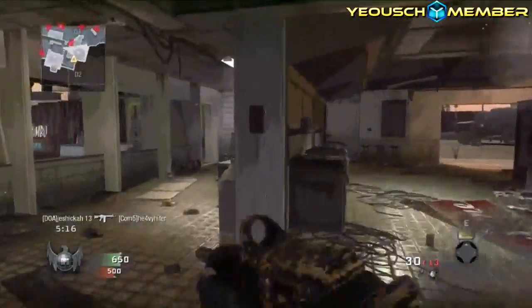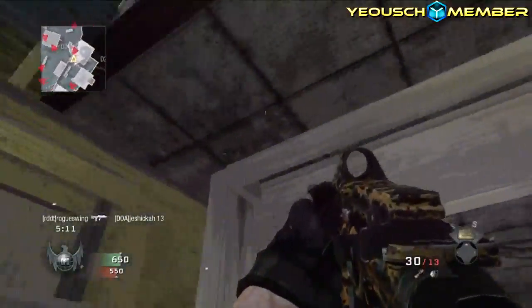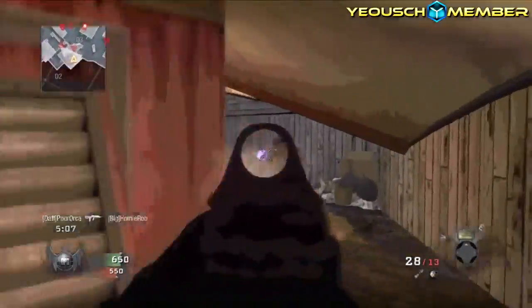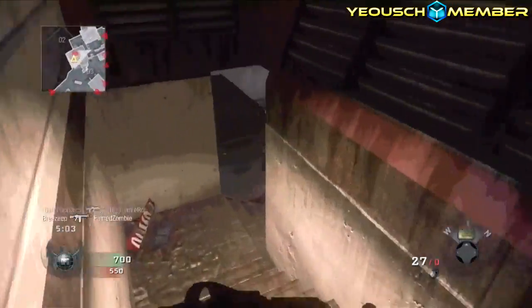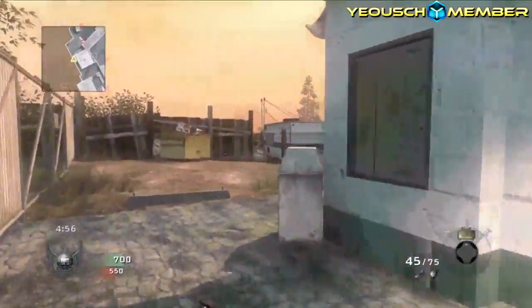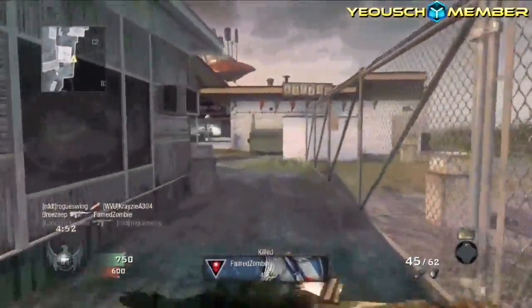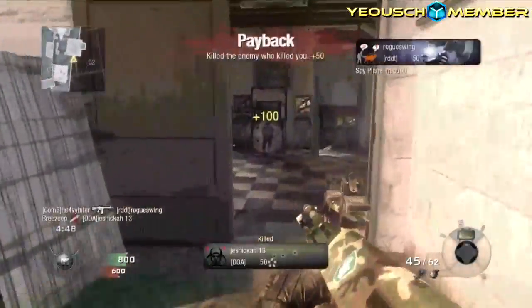Right here I couldn't even figure out where this guy was because this was like one of the first matches I played on this map. I was kind of confused, and then I come up here and finally figure out where he was and kill him. Then I see this guy on the radar coming upstairs, I turn around and shoot him. I hate that because I use tactical controls and most people use default, so the first thing they do is knife while the first thing I do is shoot. I'd rather be able to crouch and prone faster than knife faster, honestly.